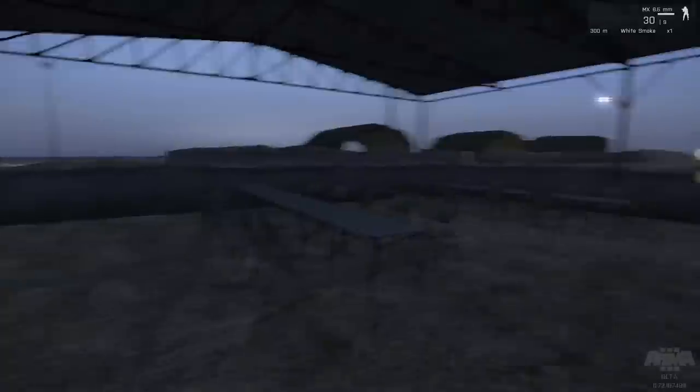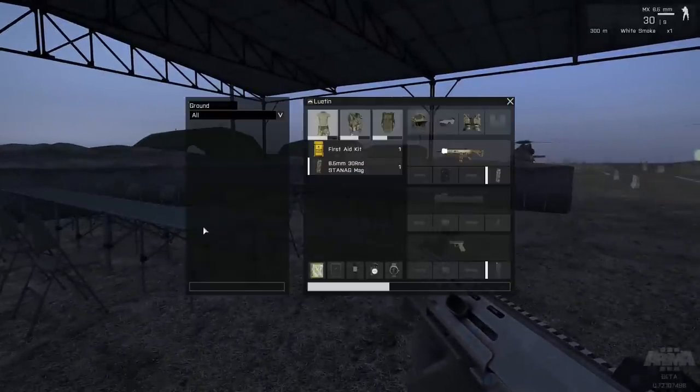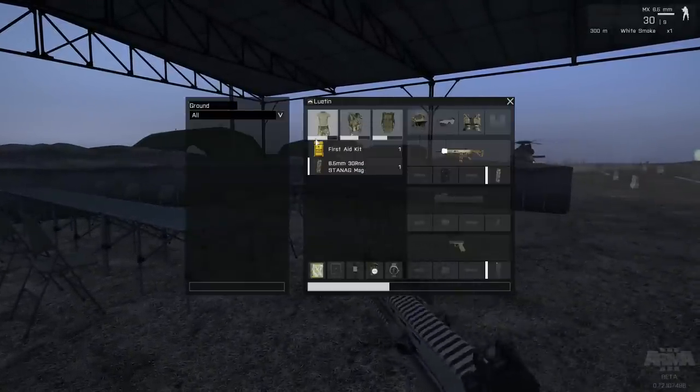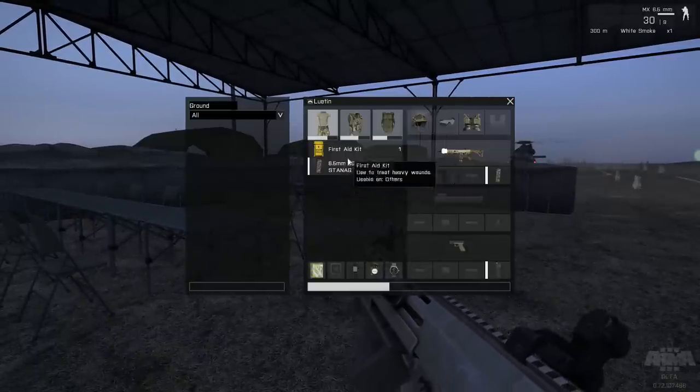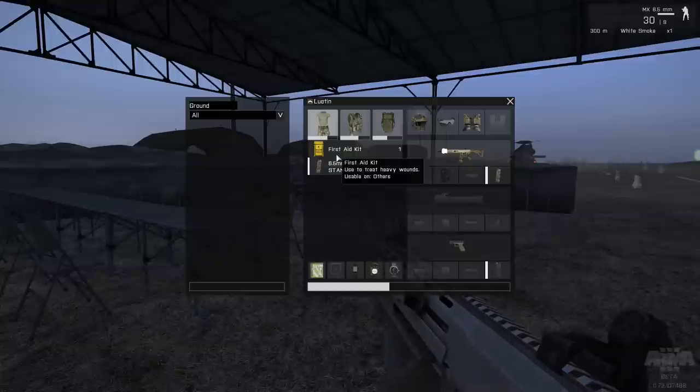Taking things like chem lights is much more useful. Chem lights are little glow sticks you can drop on the ground to designate landing objectives and so on. Now I'm going to change up my kit. If I press I, I'll bring up my inventory — you can see this white bar designates how much you can carry. It shows how much space you've got.